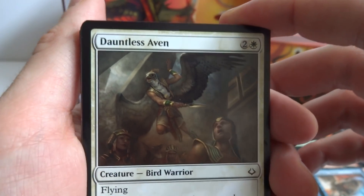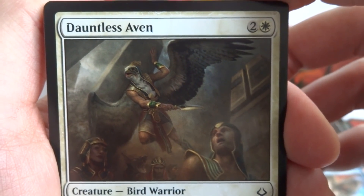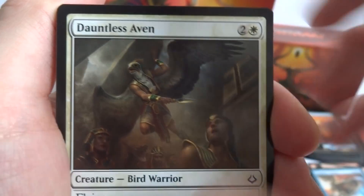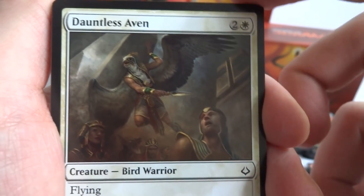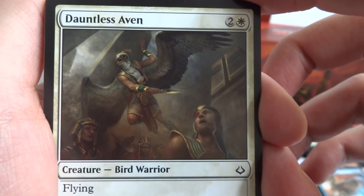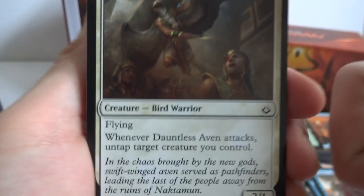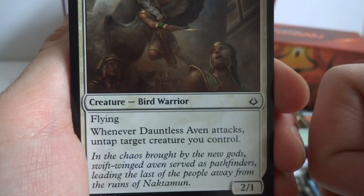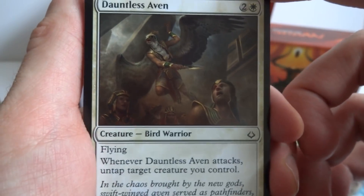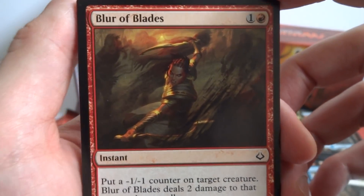This is Dauntless Aven — bird-headed, with beautiful wings and a crazy weapon, looks like he's trying to hold up a structure from falling on the people below. The city is in chaos. It's a two and a white, 2/1 Bird Warrior with flying. Whenever Dauntless Aven attacks, untap target creature you control. Then we see Blur of Blades — a one and a red instant.